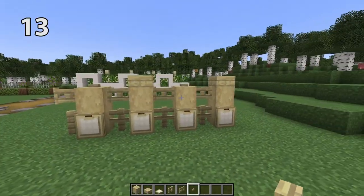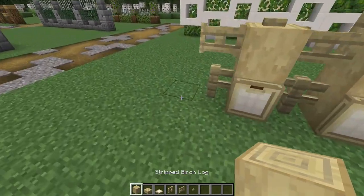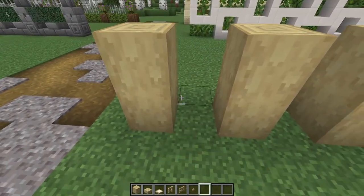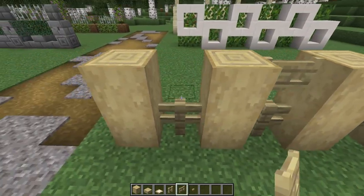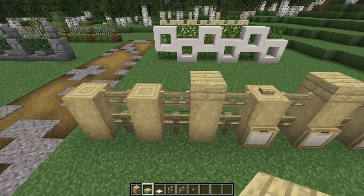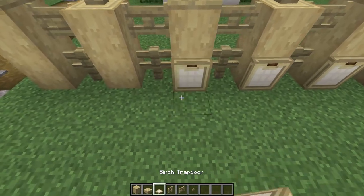This birch design is easy to create and you could even hide some hidden lighting behind the trapdoors. To build it, place two-high stripped birch logs every other block, and in between place a birch fence with a birch fence gate on top. Every other birch pillar gets a birch slab, and the in-between ones get a birch button. Finish it off with some birch trapdoors.